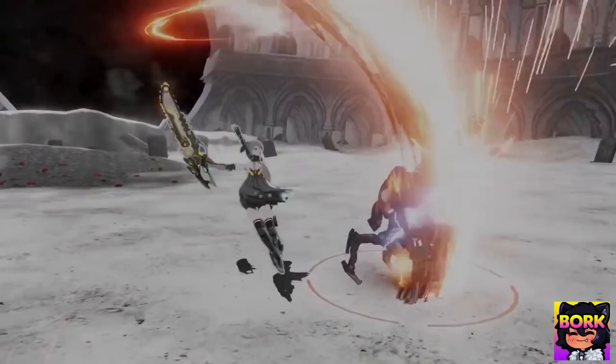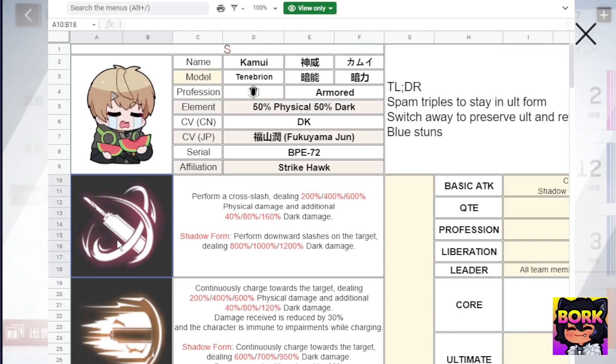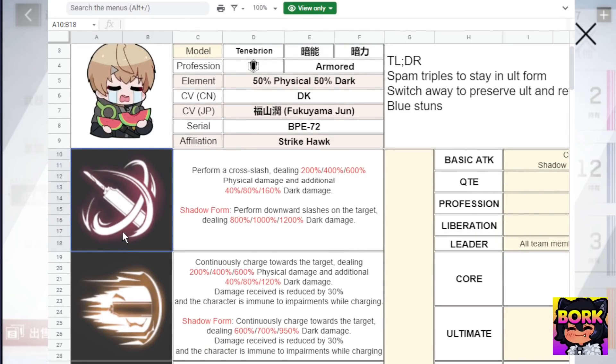The only reason I mention speed is because Kamui is running a great sword, and with a great sword he's only a smidge bit slower — very fractional.